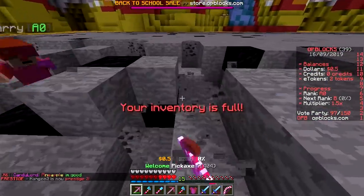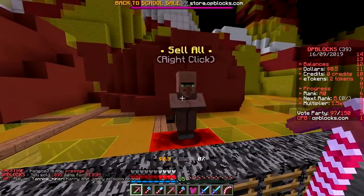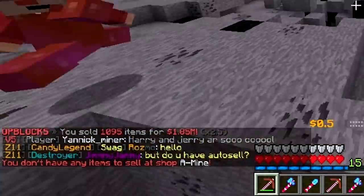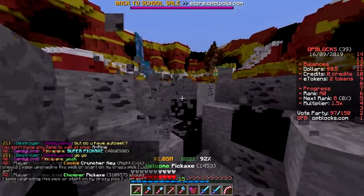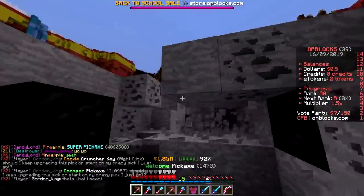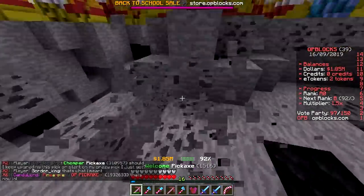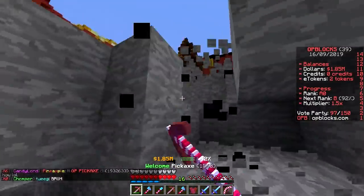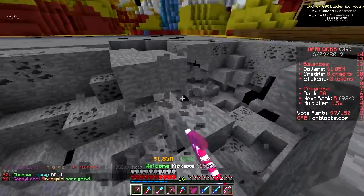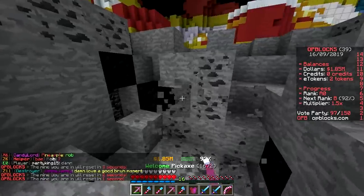My inventory is full — time to sell. Boom, now I have 1.85 million. The key is to go for the coal blocks, not the stone. The coal blocks are worth the most money. Mining all the smooth stone is completely worthless. As you go to different mines, the blocks become better — the last one is like full diamond.